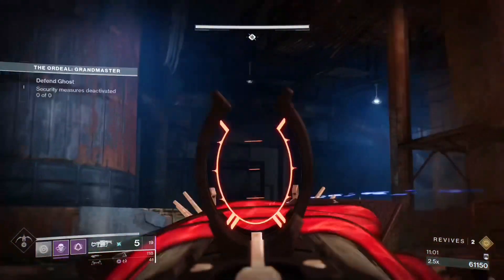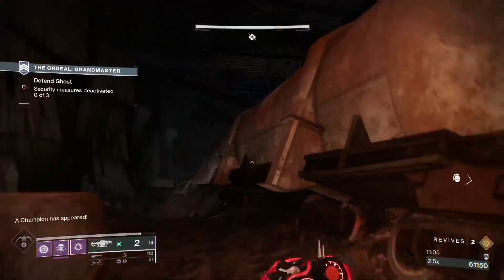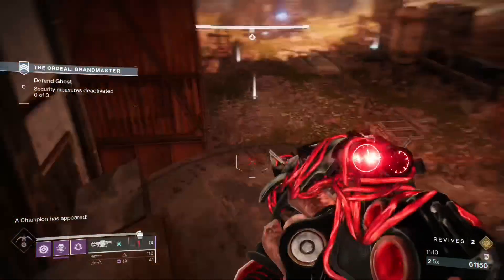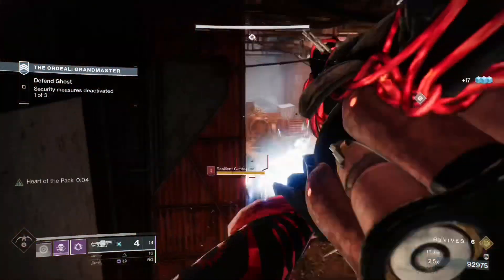Once everything is dead, go to the train area as it's a safe place. Before the ads spawn you can place Anarchy shots where they spawn so you can spawn-kill them. You can also chain your supers to make your run a lot easier, but you don't always have to go for this option.